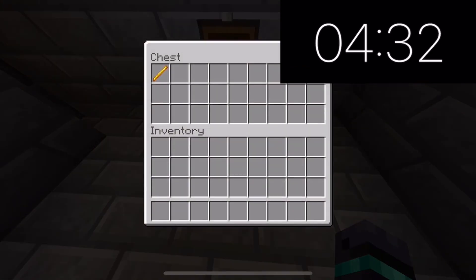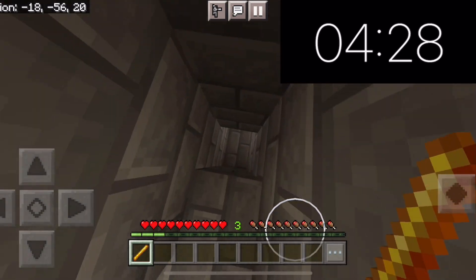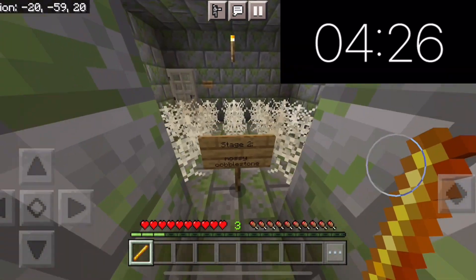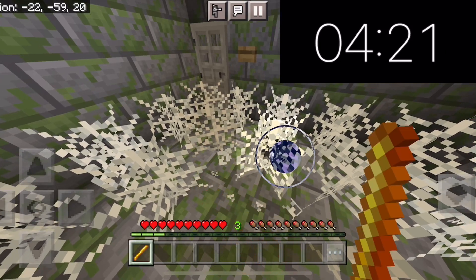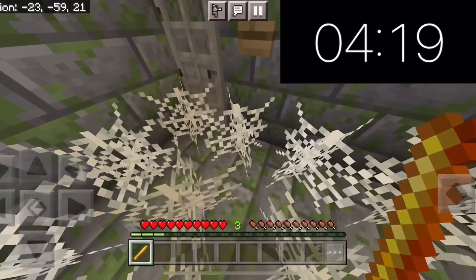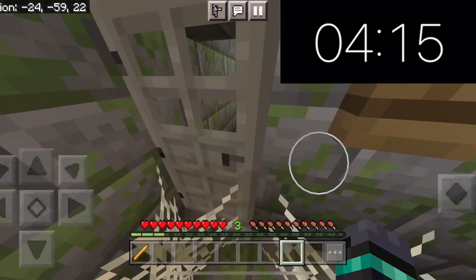Now we got a chest here — oh, a blaze rod! I don't know what this is gonna be used for. Oh, what — we gotta break these. Oh no, wait, that looks a little too hard. Yeah, we just moved through it. Okay, push this button and it's supposed to open the door.